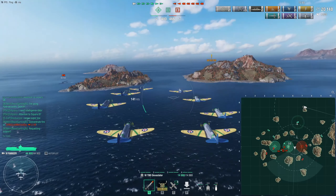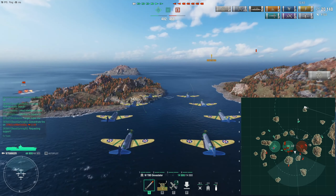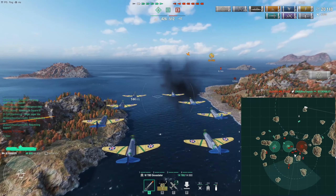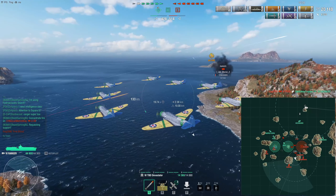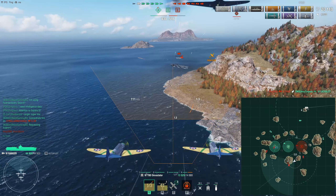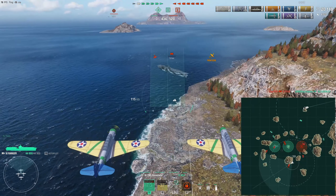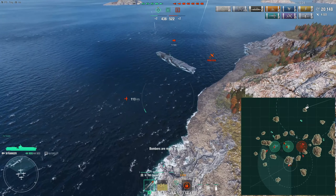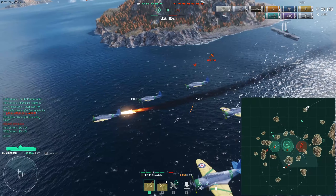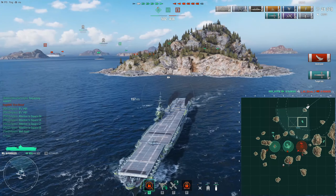I try to pick the next target — I see I won't have a proper shot at the cruiser or the battleship, so I go against the enemy carrier. I don't know what happened but he has only a tiny bit of HP left — maybe fire from those bombs. I line up a shot, launch the torps, and take out a crucial piece of the enemy team: the enemy carrier. This helps out our team because they are not going to be harassed and can better contest points.